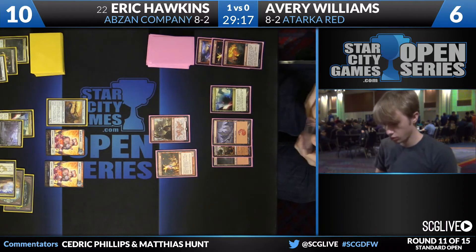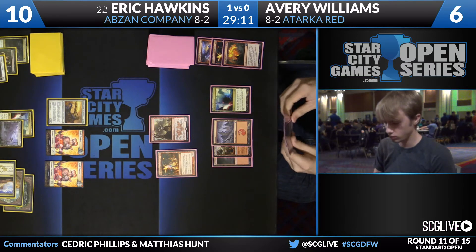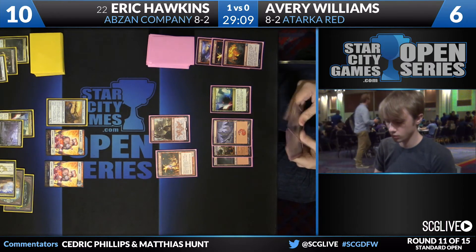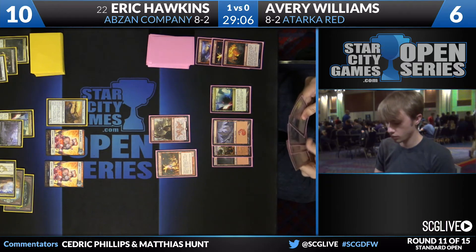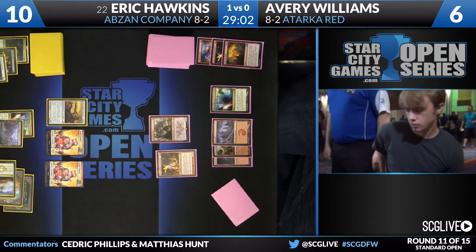Two main deck copies — lifelink is very powerful against a red deck for obvious reasons. And this one, even from our side with the deck list, that wasn't on our radar right away. You're saying Deathmist Raptor, Den Protector — but it's Raptor face-down — why is it face-down? Oh, now this makes sense — it's Hidden Dragon Slayer.